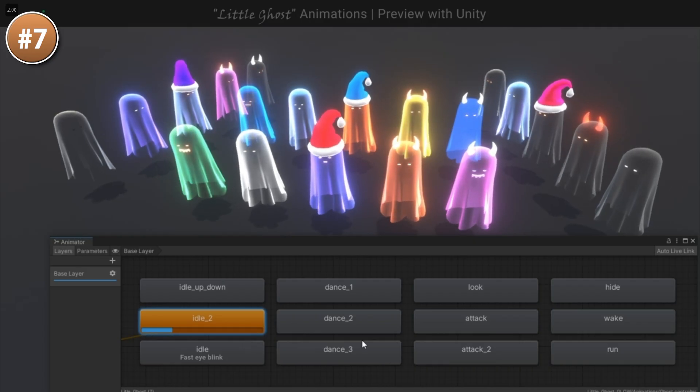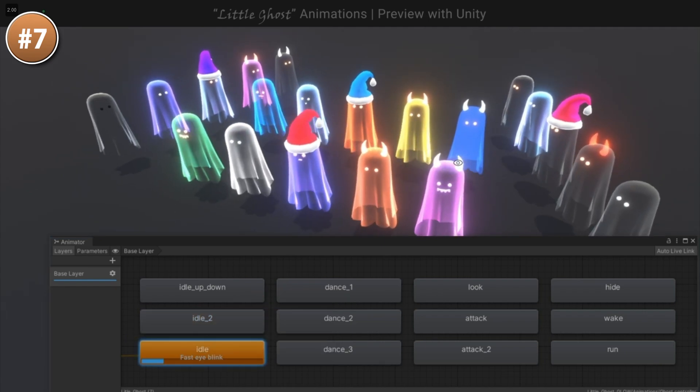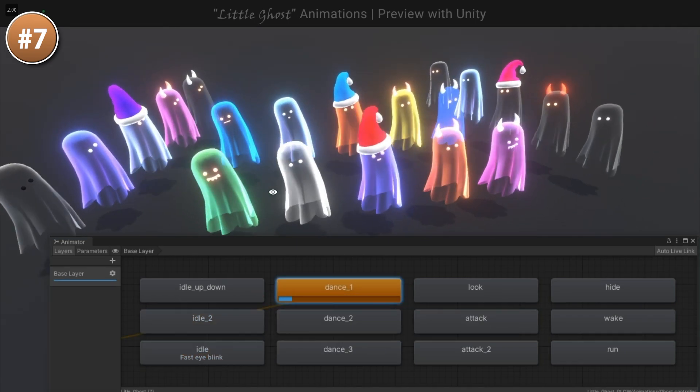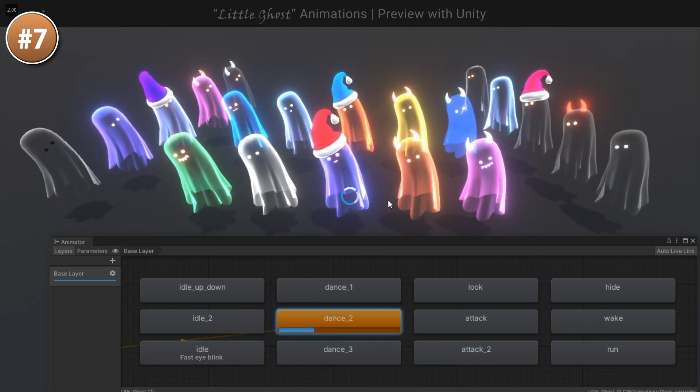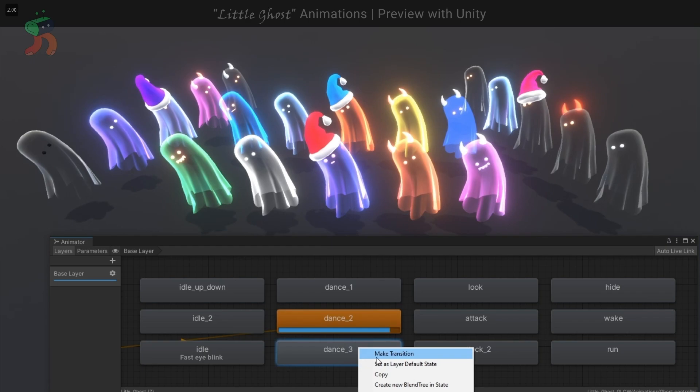Then for something scary and cute, here is a Little Ghost. It's a really nice style — spooky but casual, perfect for a game inspired by Casper or something like that. It includes lots of colors for some very nice variation and even some fun hats. It also comes with 12 animations, so really a nice pack.